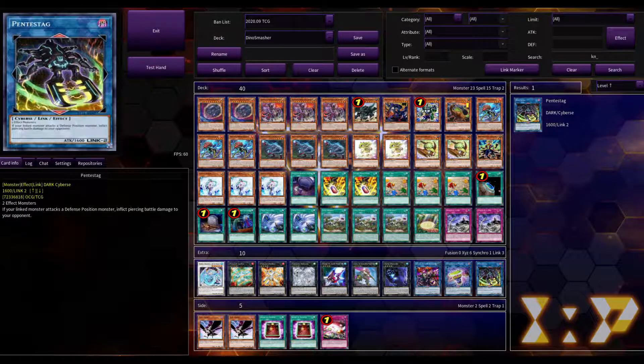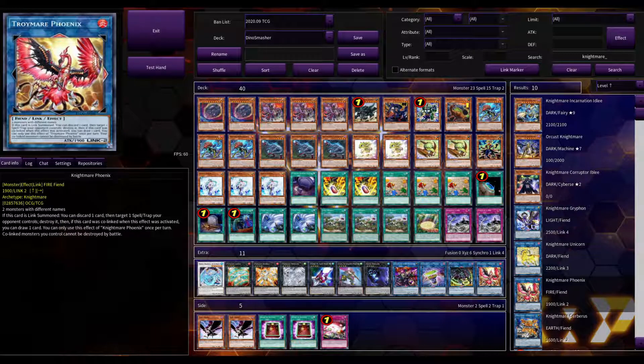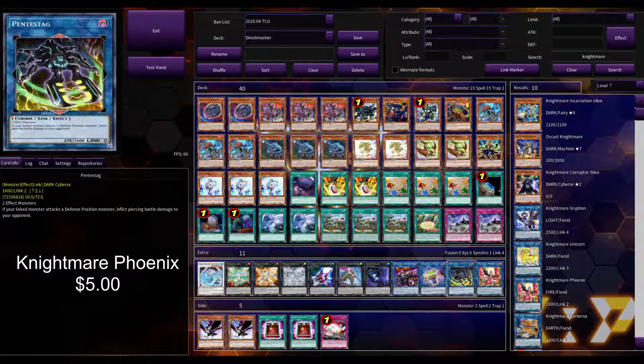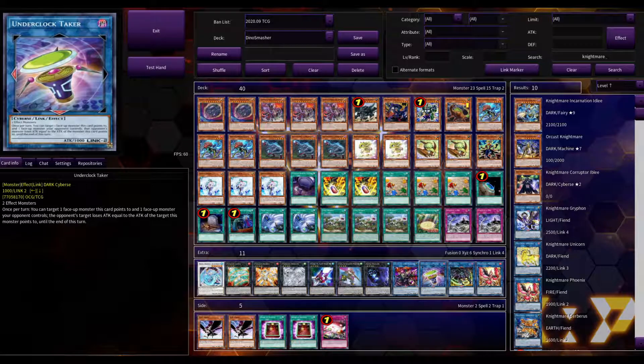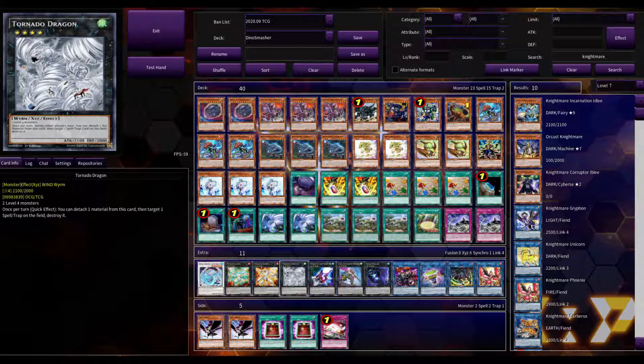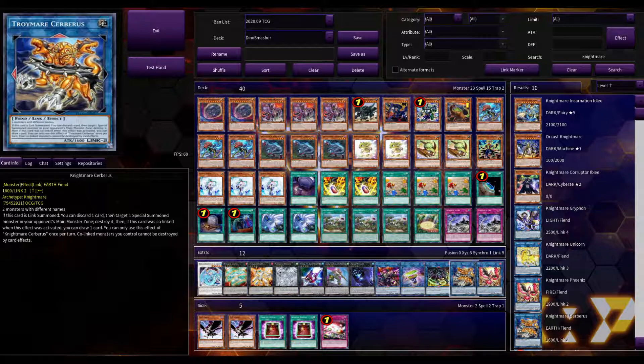We're also going to add Nightmare Phoenix — it's another generic Link-2 that just takes two monsters with different names. When it's linked, you discard a card then target one spell or trap on your opponent's field and destroy it. If it's co-linked, you get to draw a card, which might not happen all the time but we have arrows for that. This and Tornado Dragon are both ways to deal with spells and traps, since dinosaurs have a hard time with that. Nightmare Phoenix is five dollars — the most expensive thing in this upgrade wave besides Nibiru — but it goes in pretty much any deck.